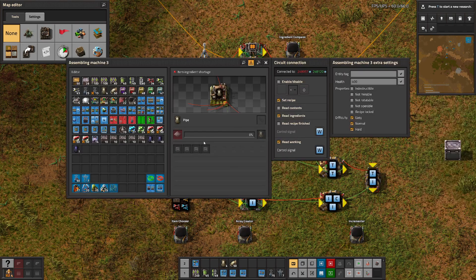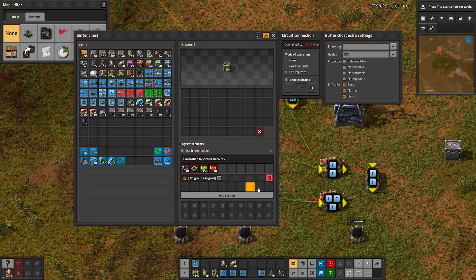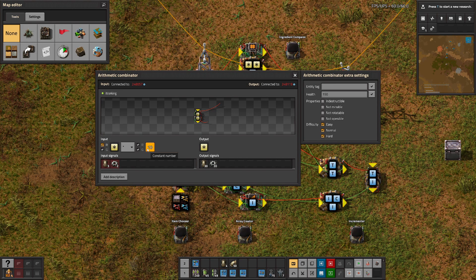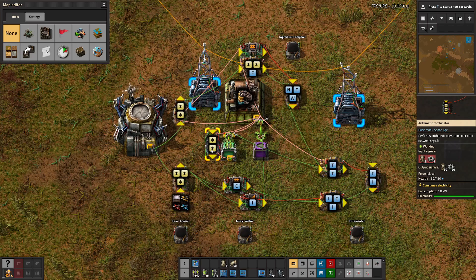For example, a pipe takes a single iron plate so it will request 10 iron plates. You can see it cycling through the ingredients as it goes through the different items. That multiplier number is also easily adjustable if you want a smaller or larger buffer.